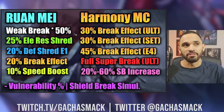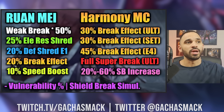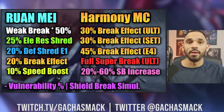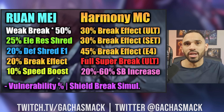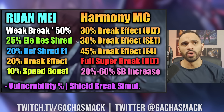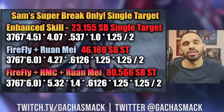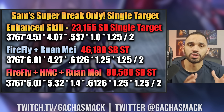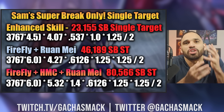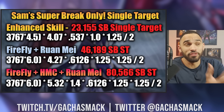For Firefly, there is no debate. Ruan Mei gives weakness break efficiency, 25% all-type resistance penetration, E1 gives 20% defensive shred, 320 break effect to the whole party, 10% speed boost — enabling you to go three times easier when building for three cycles. And it's wild to me that a completely free character — the Harmony MC — is giving that much value.